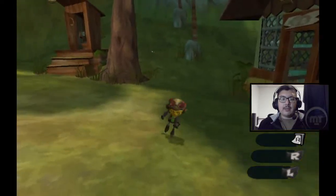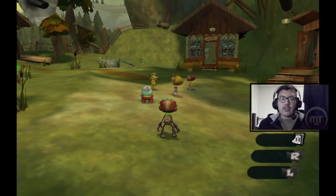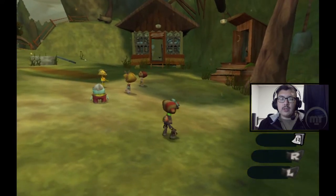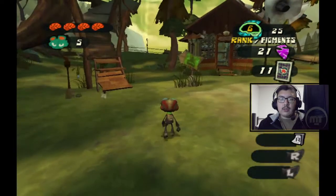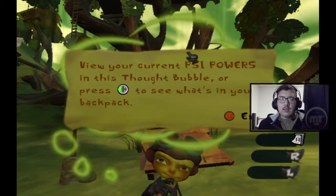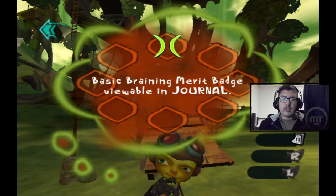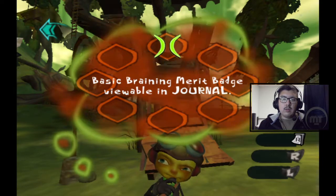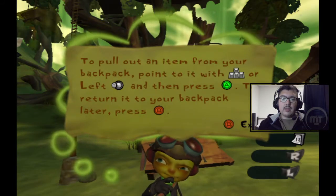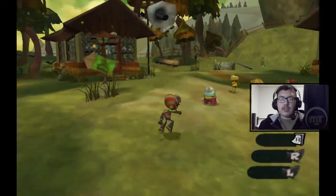Alright, so here we are, back at it. Let's take a look at our acoutrements - I can see the kids changed positions so they got other stuff to say, let me check that again. Rank 6, 25 figments, 21 arrowheads, 11 psi cards. Coach Oleander gave me a little tip: view your current psi powers in this thought bubble. Press left on the D-pad to see what's in your backpack. Let's talk to these kids, see what the hell they're up to.